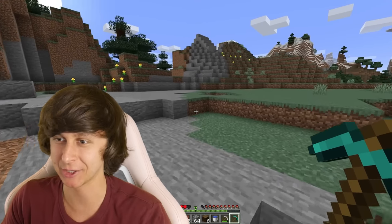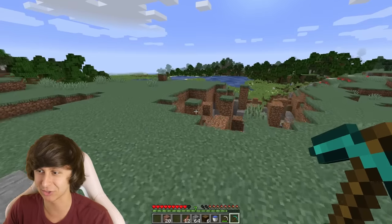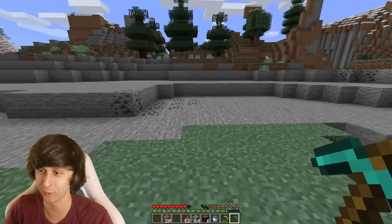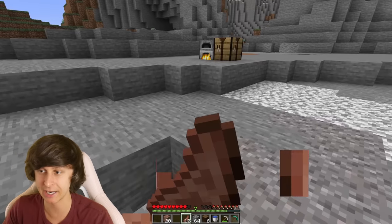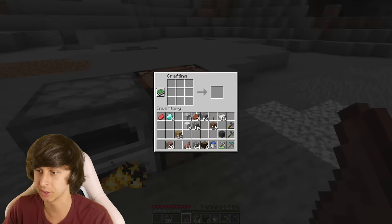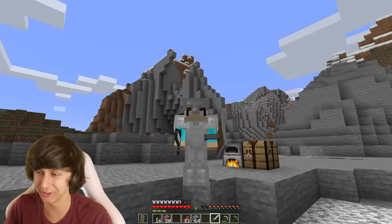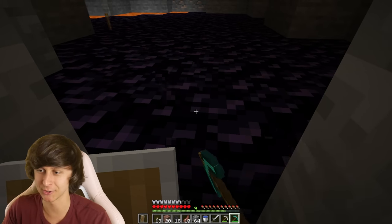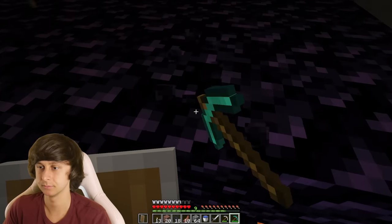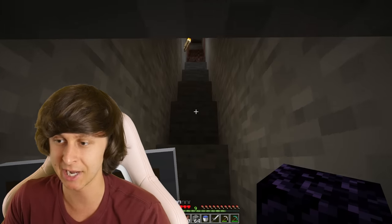I think the black hole is getting close — you can already see the trail it's making. I think it's underground because it was following me down there for a while. We've got to get that obsidian quick. I'll make an iron sword and a shield as well — look at my guy, he's decked out and ready to go to the nether. Now we can start mining obsidian. I'm going to fast forward this part.